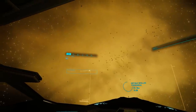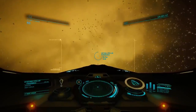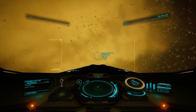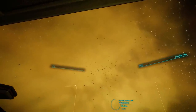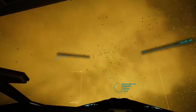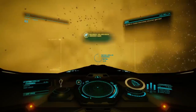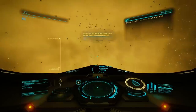Am I going to die if I investigate? Well, they wouldn't put a tourist beacon out here if it was dangerous, would they? There's only one way of finding out. There are a couple of these really weird points of interest out here in Colonia, and if you do make the journey out here, you owe it to yourself to check them out — or just watch a YouTube video of somebody else doing it. Biological and geological discovery made. This, apparently, is a Croceum Lagrange cloud. I know what a Lagrange point is — it's a point of stability between two gravitational forces where they cancel each other out — but I don't know what Croceum is.